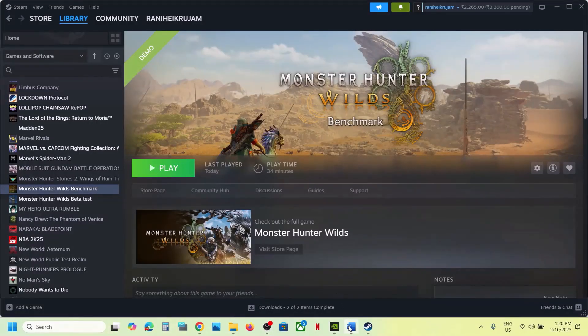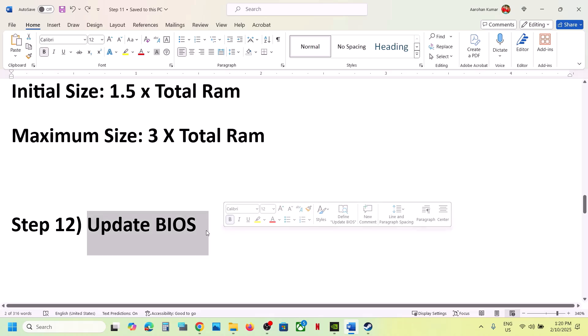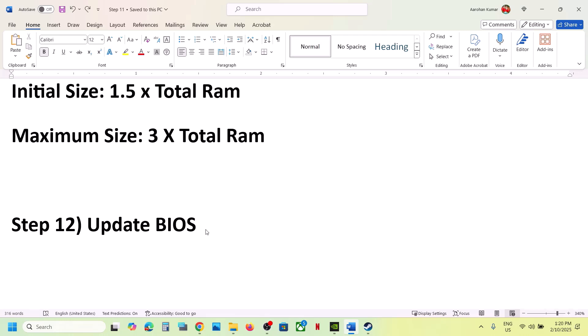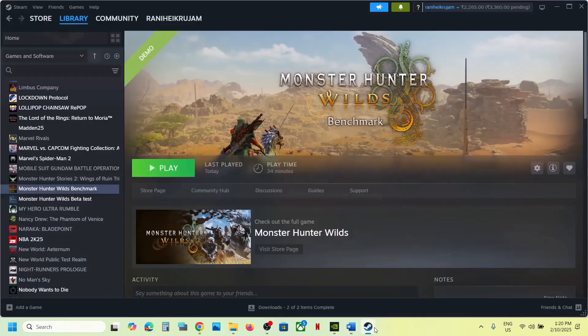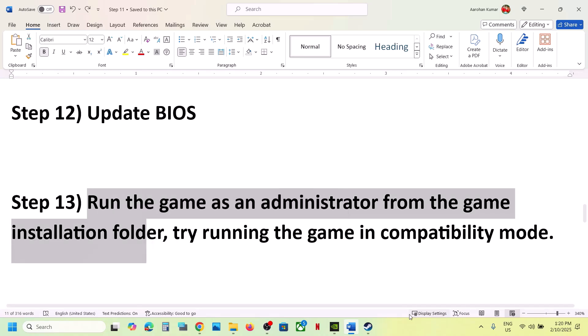The next step is to update the BIOS — this is important. Go to your system manufacturer's website (Dell, Lenovo, etc.), select your model number, find the latest BIOS, and install it. For laptops, make sure the AC adapter is connected during the update. Do not unplug the power cable while the BIOS is updating. After the update, log in and launch the game.